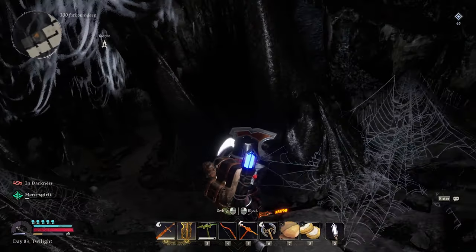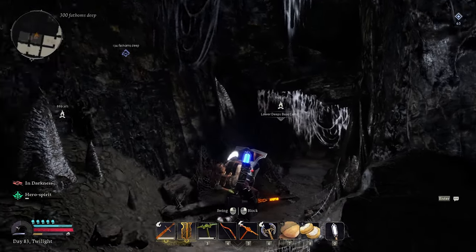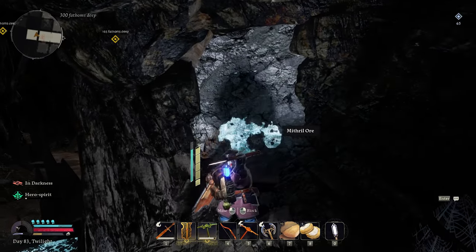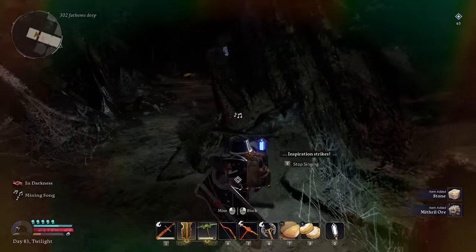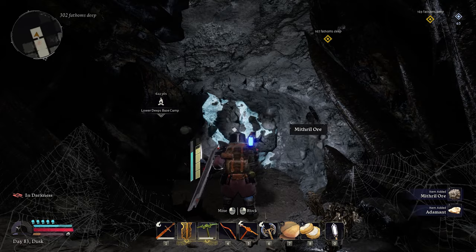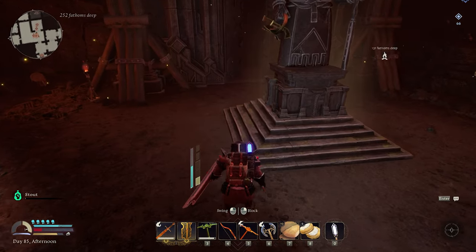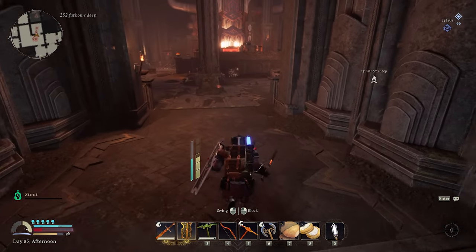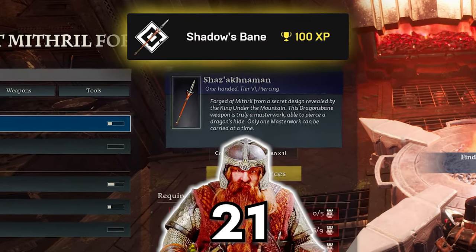The next item on my to-do list was to mine Mithril in the darkest depths — getting down here into these chasms was tricky, and being here was absolutely terrifying. I won't spoil anything else, but you will need to venture into these hell pits for the rarest materials like Mithril and Sunstone. My mission now was to craft a masterwork spear that can kill drakes, dragons and fell beasts with ease, and to slay the dragon that plagues Moria. I made my way to the final forge of the game — the Mithril Forge — and it was time to craft this legendary spear and take on Narag Shazon.